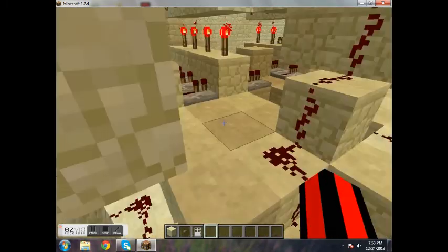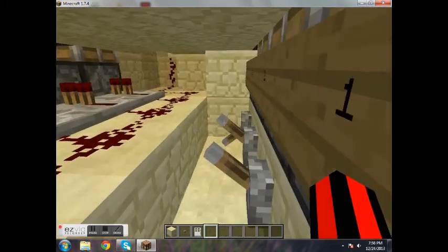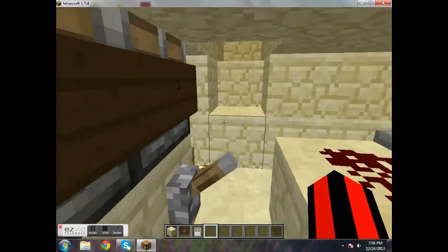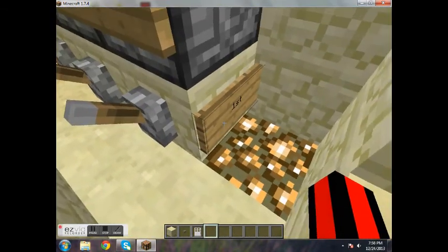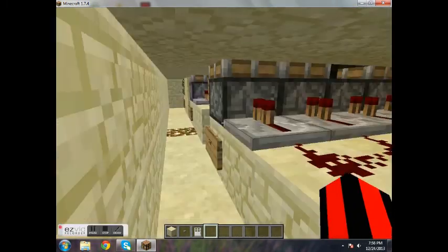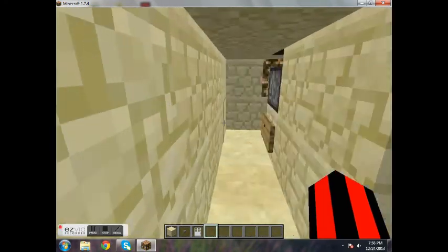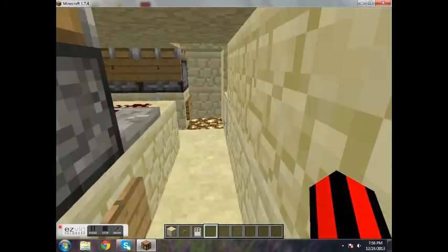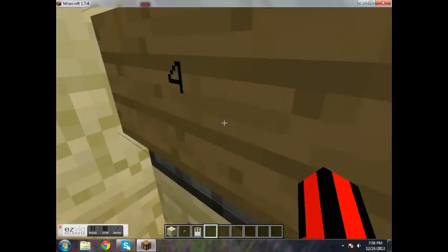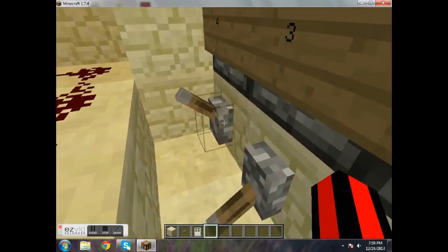And you will go down here. This is how you do it — this is how you change it. The first buttons you push are this row. The second buttons are this row. Third, and so on. If you want the first number to be three, then you would push the three lever.